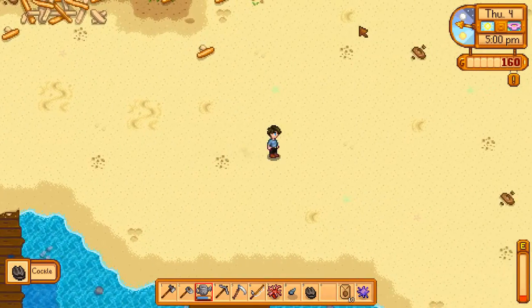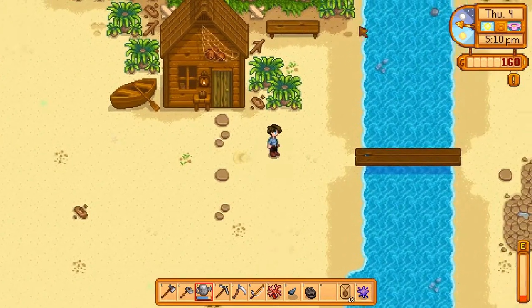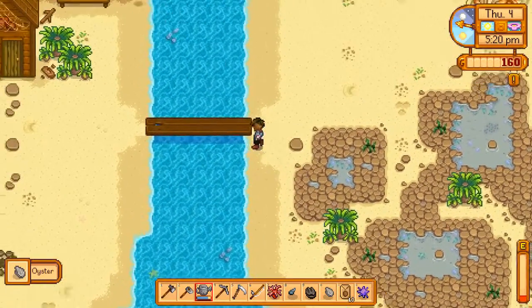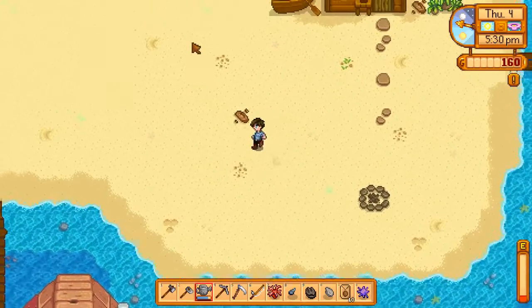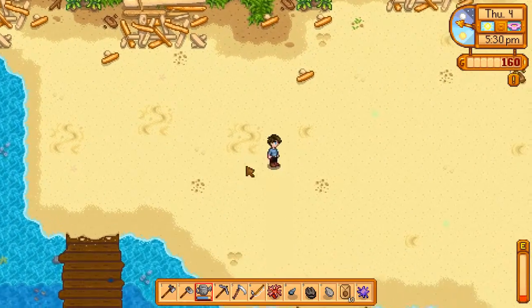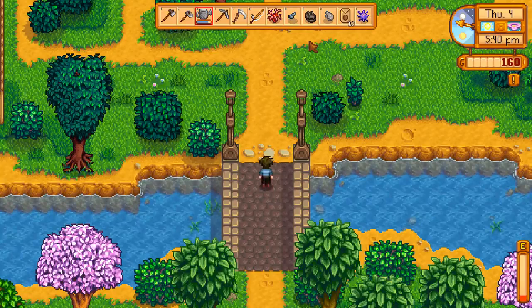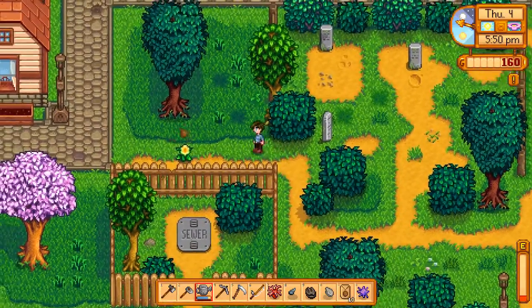We have a cockle shell and an oyster. I do find that the beach is a pretty obvious place to find the worms that stick up. There don't appear to be any, but the contrast makes them easier to find here — just a tip. Certain artifacts can only be found in certain locations, so you do want to look around everywhere.